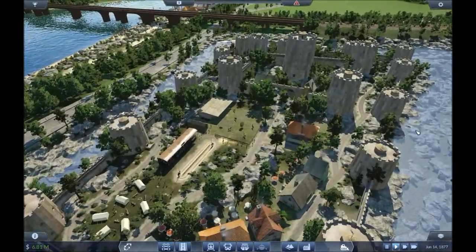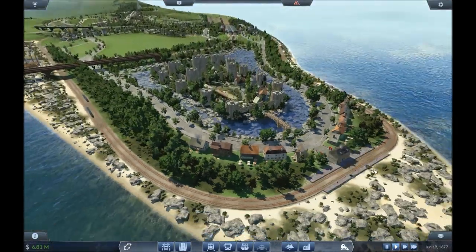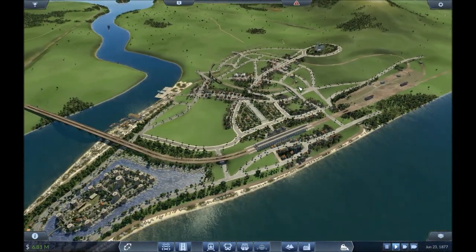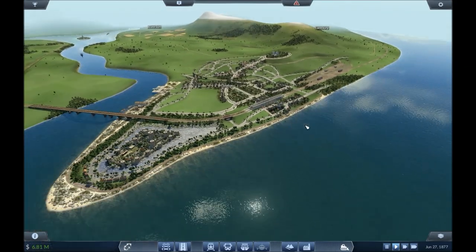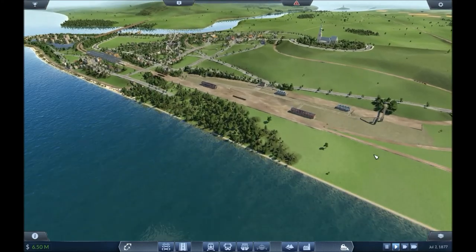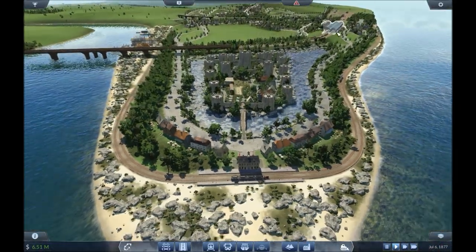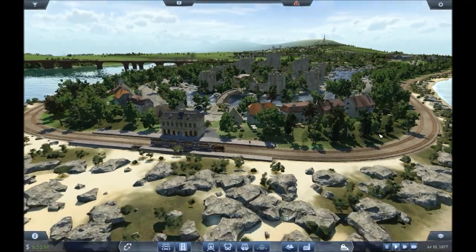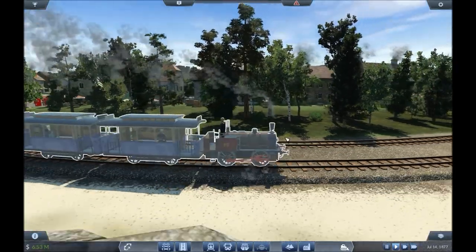I'm really happy with that — it's going to look good from flying around, and once we start getting all this decorated up. I need to start thinking about getting some goods coming in as well — getting some food on the go or something, just so the town starts growing. I'll probably put the four-times mod on at some point to slow it down if it's going a bit too quick. We're already seven years in — don't forget I only started at 1870 rather than 1850.